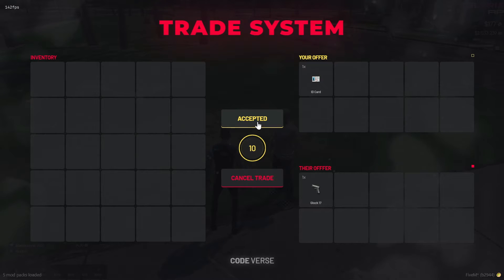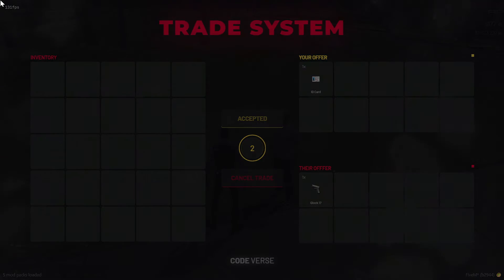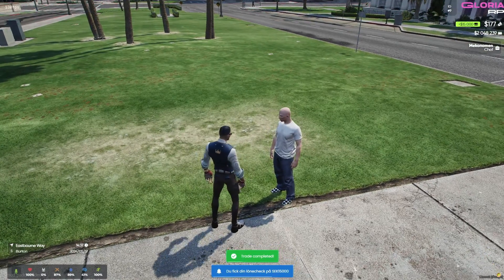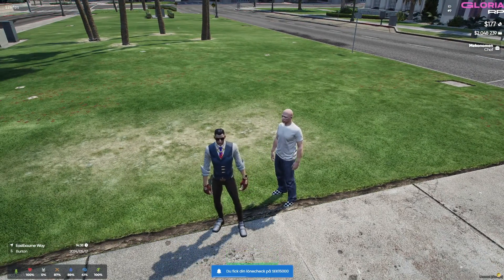He has generously decided to make some of his previously paid scripts available for free starting this week. We truly appreciate such kind developers. Today we'll be installing his Trade System script, where players can trade items with each other. This version emphasizes the developer's contribution and sets the stage for the tutorial on installing and using the Trade System script.